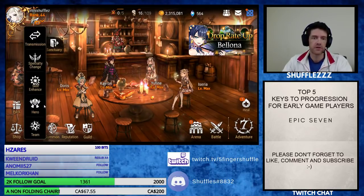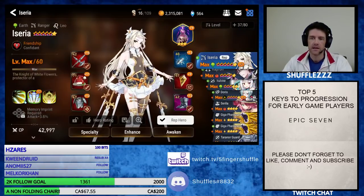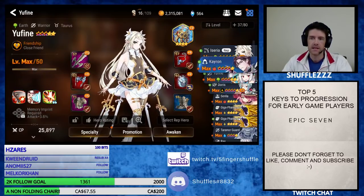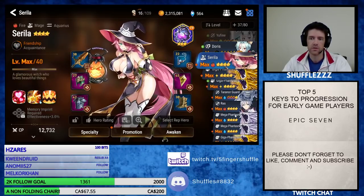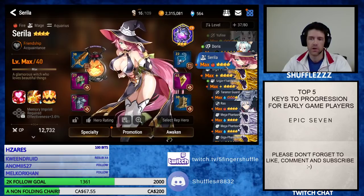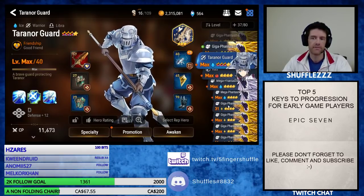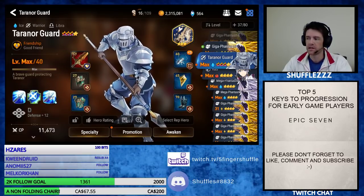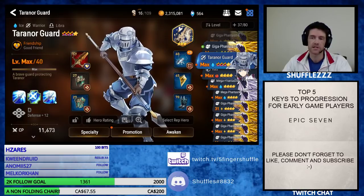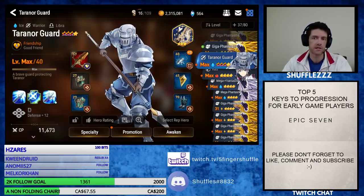We've made our first 6-star — Isaria is 6-starred. We have 4, and we're working on our 5th max 4-star that we can use to make our next 6-star. So we're 10 days in and we're getting close to being able to make our second 6-star already.